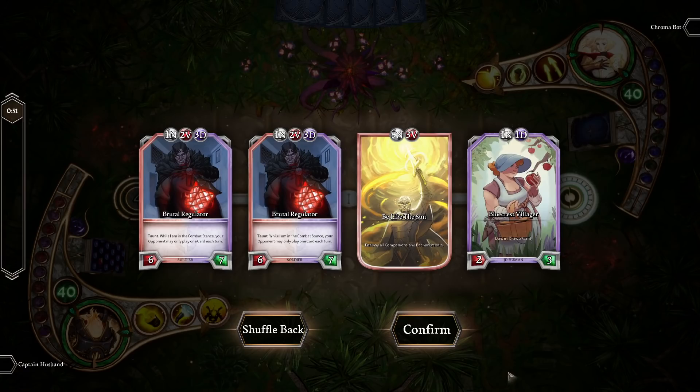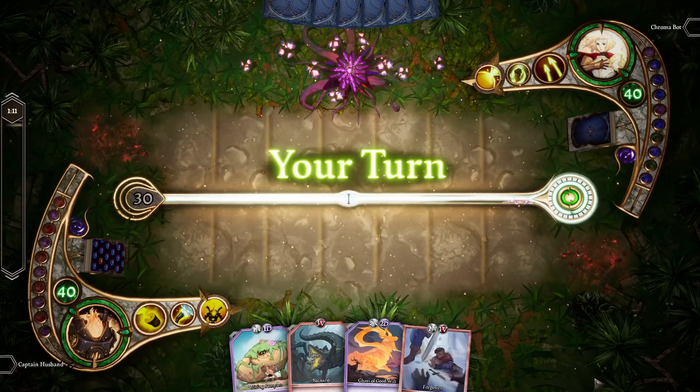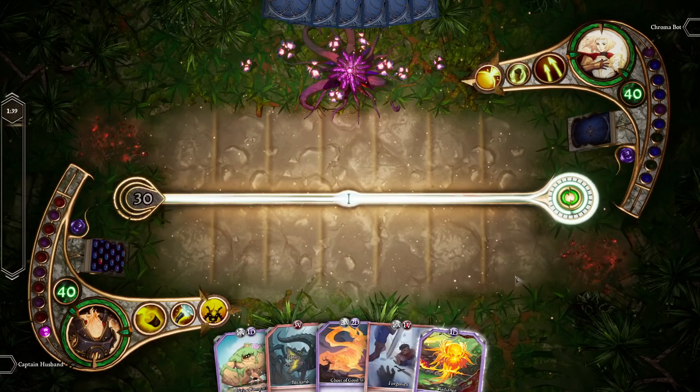We're going to be playing Siege Baron against Minerva. We win by getting our opponent to zero health. The first decision you have to make in a game of Chroma is whether or not you're going to keep your hand of cards or mulligan it. Keeping it means this will be your starting hand, while mulliganing will result in you getting an entirely new hand of cards. For our purposes, we're going to shuffle back this hand, and now we have four new cards instead of our initial four.